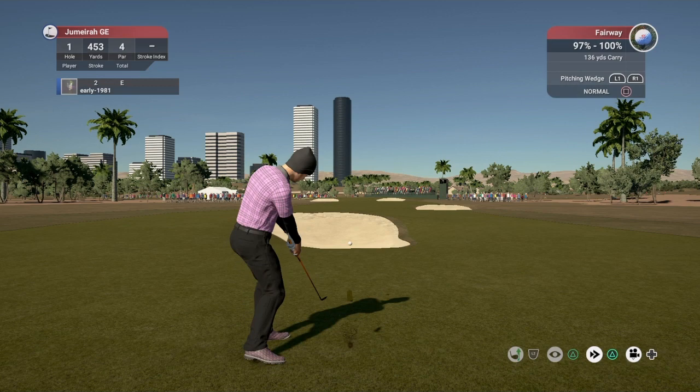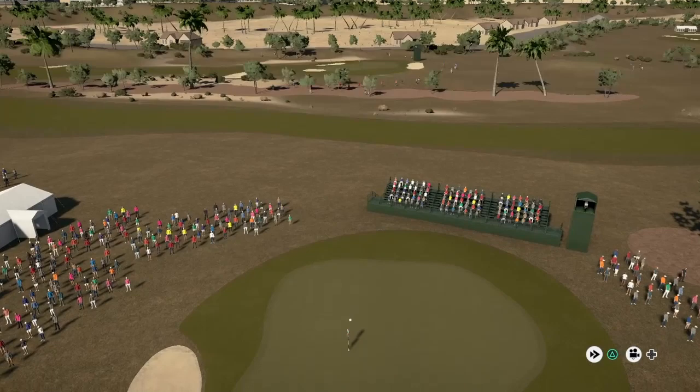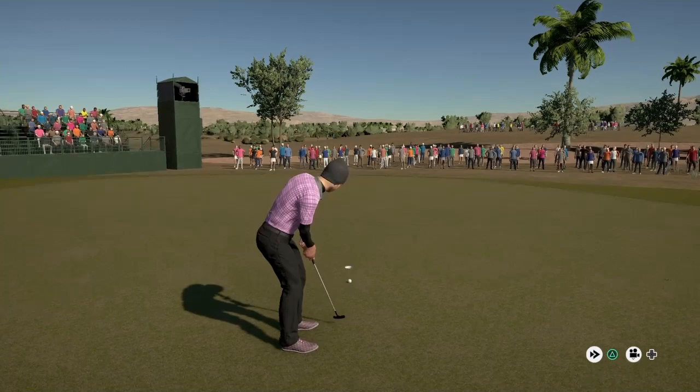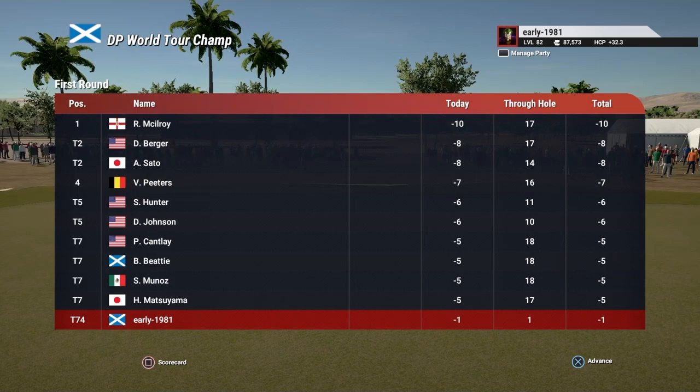Very familiar to what the guys have had over the duration of the four rounds. Just trying to fire this right at the flagstick — it will bounce left and probably trickle down that little slope. Yardage looks good, and that is going to set us up for an opening birdie. We drop our first putt for birdie and move to one under par.